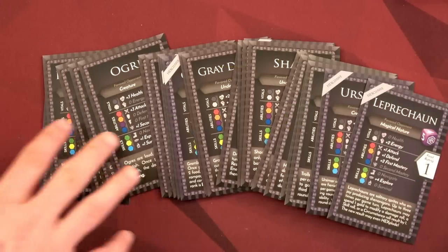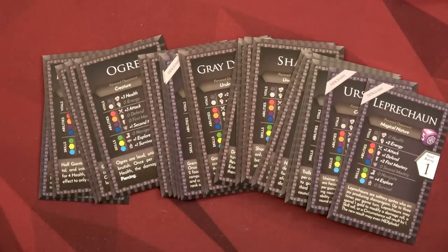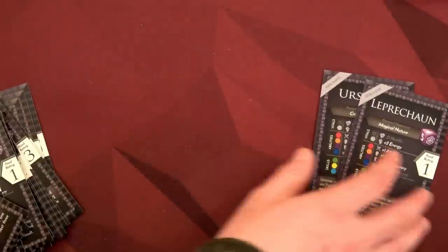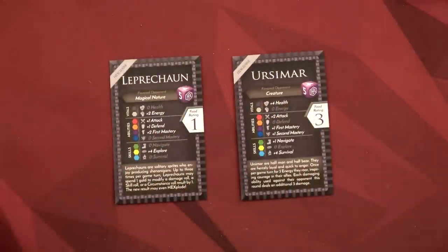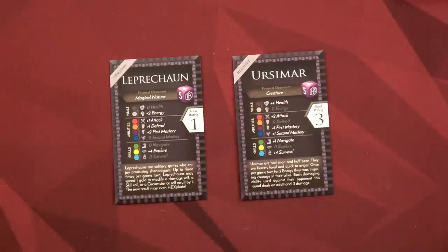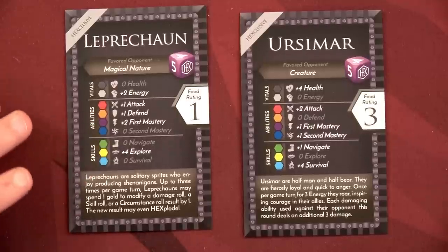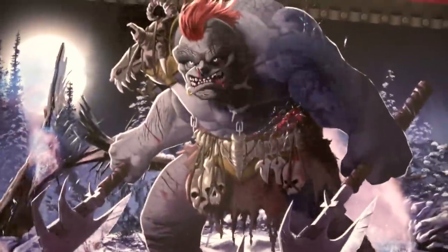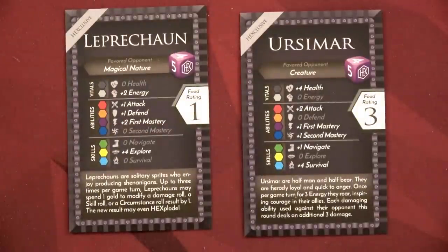From there we get to pick one of these tons of different types of races — there are so many here. You can pick randomly or you can pick thematically. I decided to pick thematically this time. So our Trap Specialist is going to be a Leprechaun — a Trap Specialist Leprechaun! And then our Berserker is going to be an Ursimar. There's a ton of information on these race cards and you're going to be placing them on your specific player mat, for the Berserker and for our Trap Specialist.